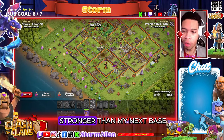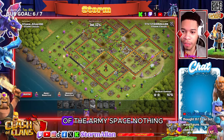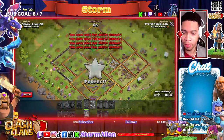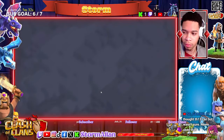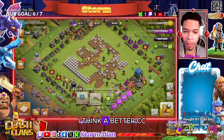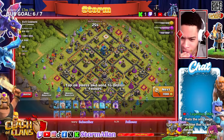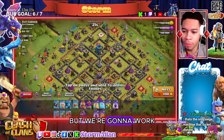This base is arguably stronger than my next base by the way, guys, because I have none of the army space — nothing. And boom goes the dynamite! I think a better clan castle troop would probably be like a PEKKA. I'm eating — oh, this is not the best example but we're gonna work with it.